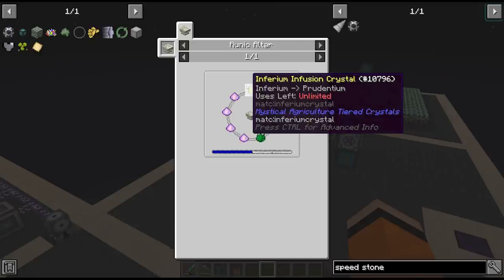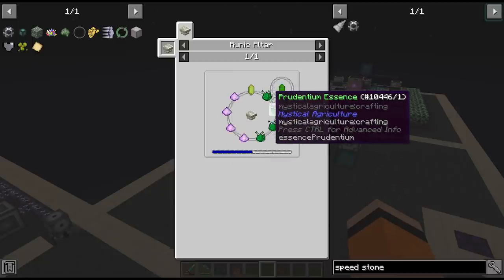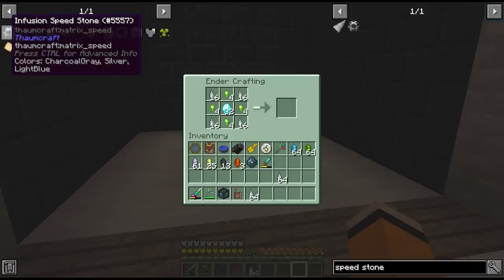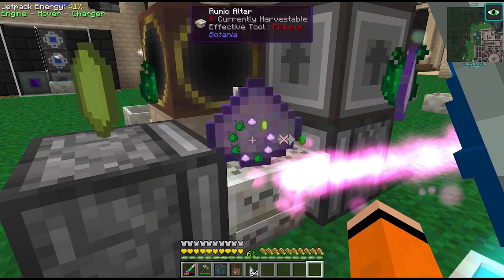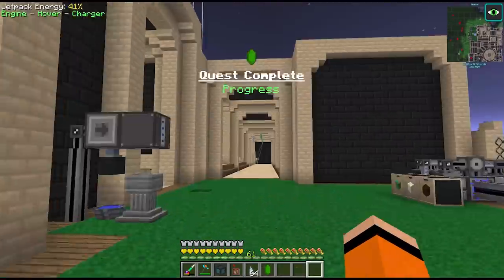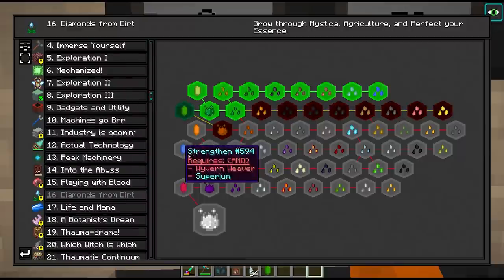To make intermedium we need to make the infusion crystal for the next tier. We currently have the infernium infusion crystal and we have to upgrade this in the runic altar with some salus mundus and predentium so we can create intermedium. We'll make up a few more of these infusion crystals - I have a feeling they are used up in the recipe. We can put in our recipe for the infusion crystal and burst it with a lot of mana. That unlocked a quest in chapter 16 for mystical agriculture and we should now have access to all of the tier 3 seeds.